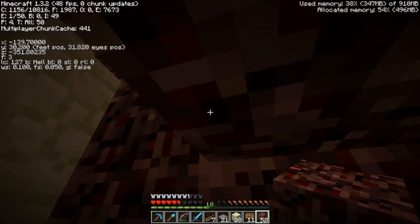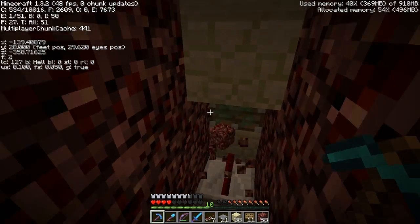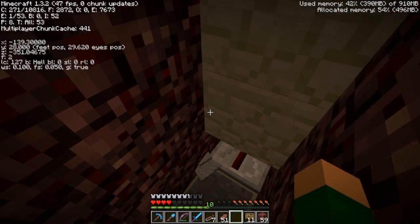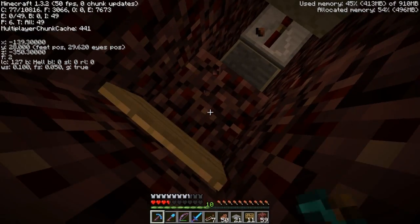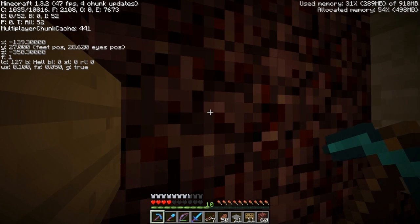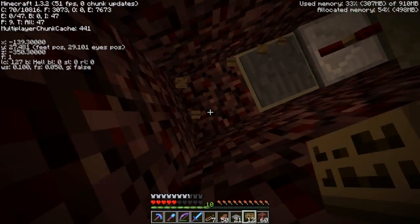That'd be a two-block-high fall — perfect. I'll come back and replace these all with glass like we talked about earlier, and I think this will work. This would be lava right here and then a lava pillar going up. So I'm going to go get a fire resistance potion and go ahead and finish this build.